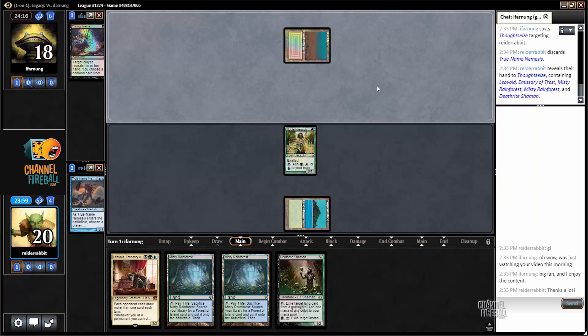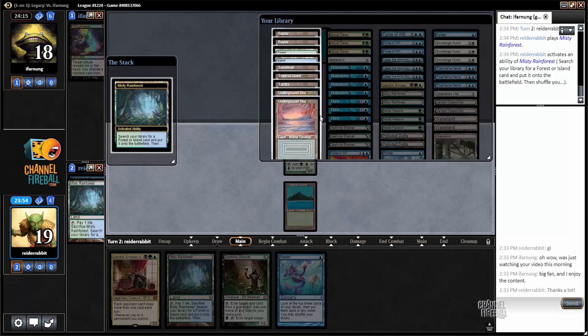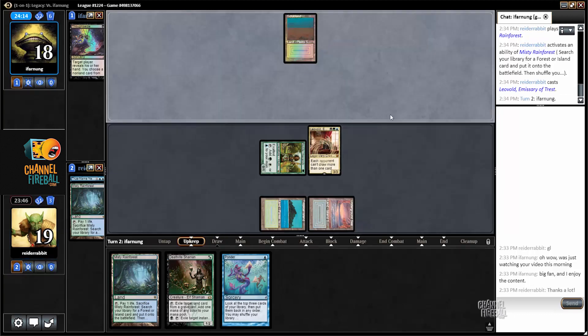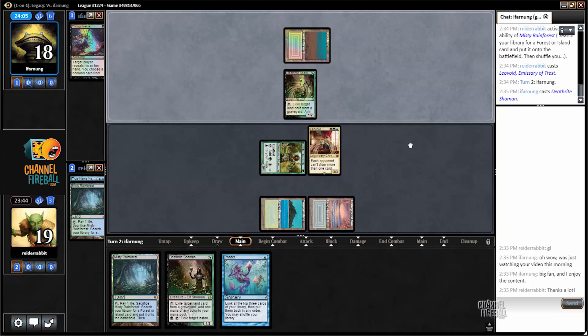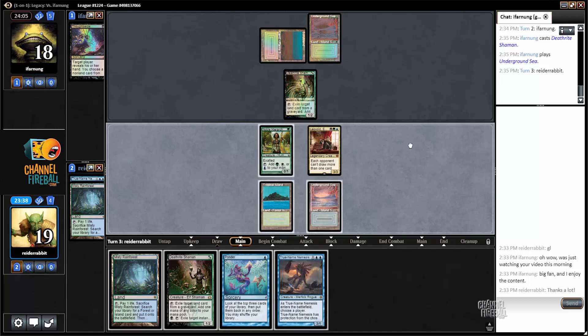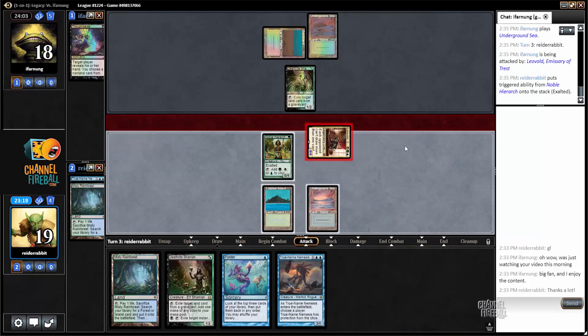My opponent strips away the True Name Nemesis, which makes a lot of sense if they're playing something like Abzan — doesn't have a lot of answers to True Name. Esper Deathblade, which is somewhat of a mirror match, though my deck is more heavily centered on green, whereas Esper Deathblade is usually more centered on black and white with green just as a splash. Turn two Leovold is just what the doctor ordered. True Name Nemesis is a very excellent draw here. The plan should probably be to attack for four with Leovold and then play True Name and Deathrite Shaman. I could get Supreme Verdicted, which is a concern against Esper Deathblade, but not quite a big enough concern to make me play around it.